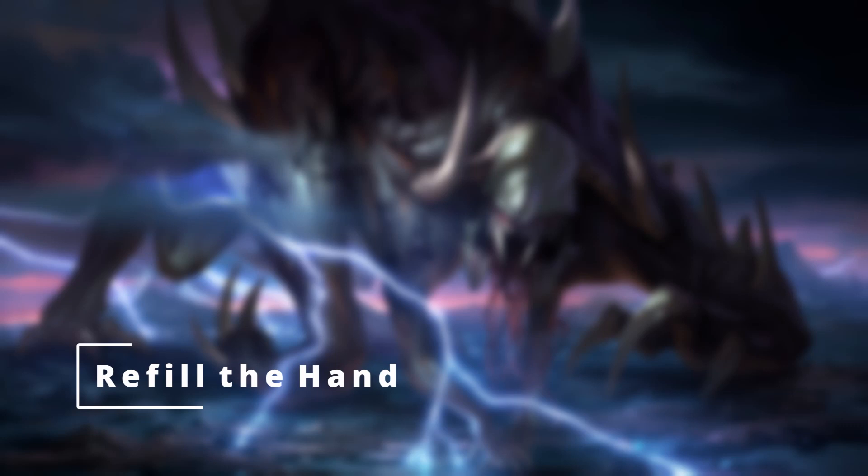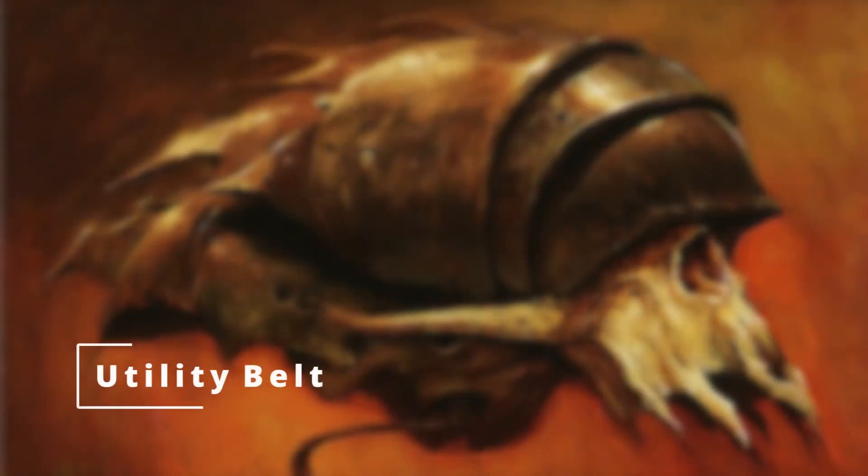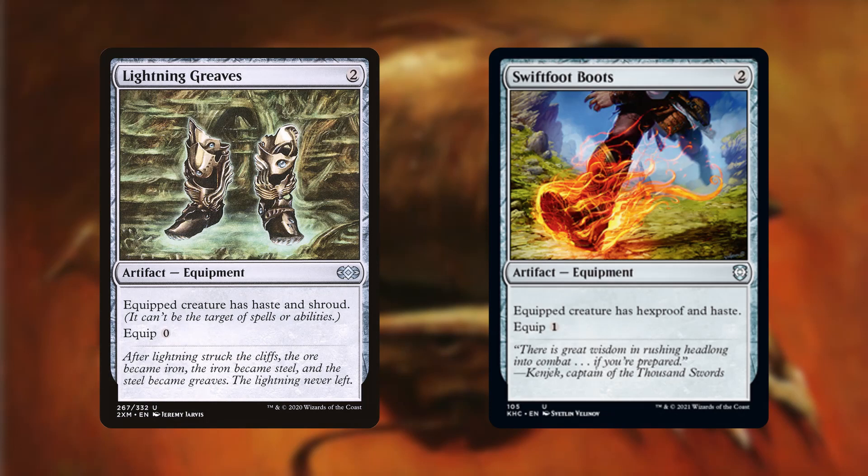Now that we've cast most of everything from our hand, we should look at refilling it. These cards are going to be Skullclamp, Liliana's Standard Bearer, Midnight Reaper, Corpse Augur, Erebos, Bleak-Hearted — who additionally has a sacrifice outlet on him that can serve as creature removal for small creatures — Custodi Lich, and Sanguimancy. We are also running the recursion spell Sepulchral Primordial, which will require your opponents to have a graveyard — something you should be entirely capable of giving them. Oh, before I forget, we also have Lightning Greaves and Swiftfoot Boots in here, good for protecting Ayara and giving her haste.